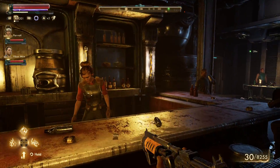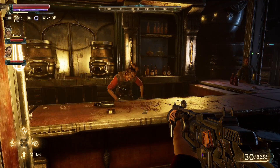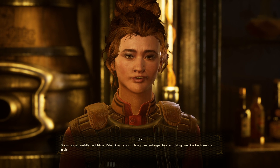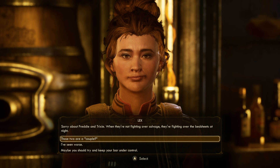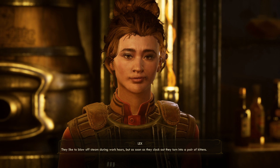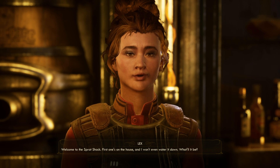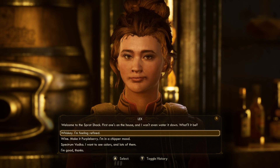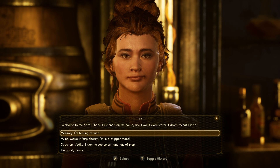Let's go ahead and talk to Lex. Sorry about Freddy and Trixie — when they're not fighting over salvage, they're fighting over the bedsheets at night. Those two are a couple. They like to blow off steam during work hours, but as soon as they clock out, they turn into a pair of kittens. Welcome to the Sprat Shack. First one's on the house, and I won't even water it down. What'll it be? Whiskey. I'm feeling refined.